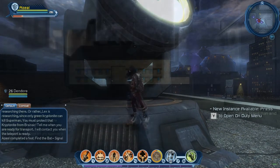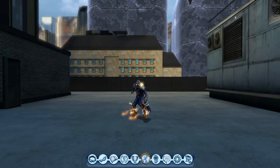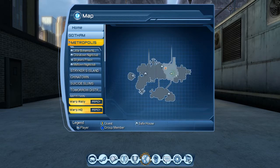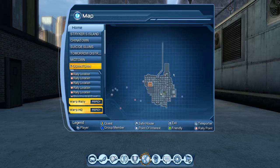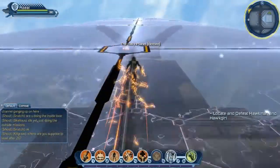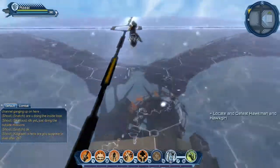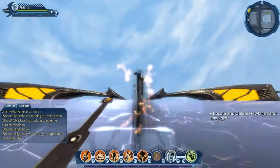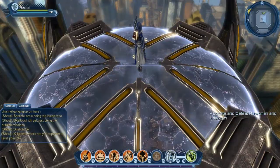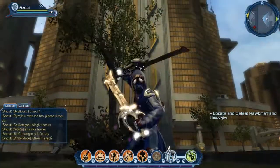The second one is in Metropolis, and Edor is just going to run us through this one. You're going to run over and look on the map. It's basically in Metropolis — just run up the purple bubble. It should be basically easy to see on your map, even if you're flying around. And there we go — 10 more achievement points.